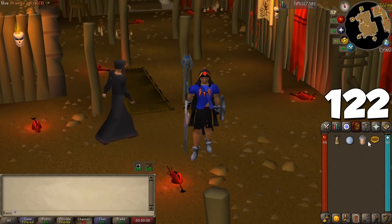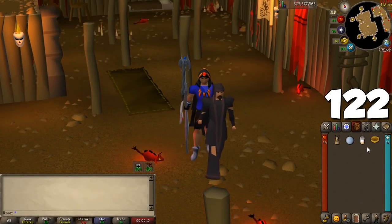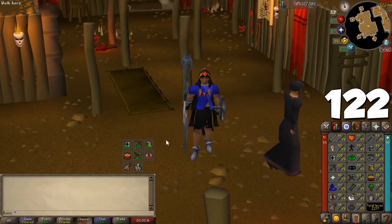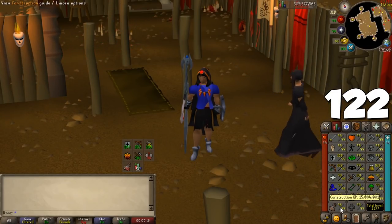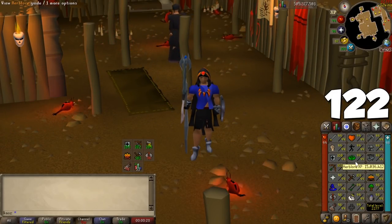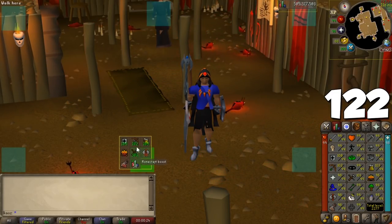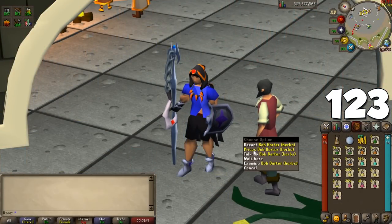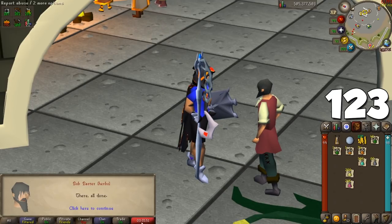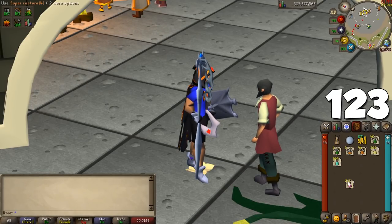During and after the quest Recipe for Disaster, you have access to spicy stews, which can give a level boost up to 5 — incredibly popular for construction or achievement diary tasks where you lack the level, such as the Karamja elite diary requiring 91 runecrafting. When you're at the Grand Exchange, grab all your potions and take them to the potion decanter to have them all decanted into doses of 1, 2, 3, or 4 — extremely helpful to either sell potions full or save bank space.